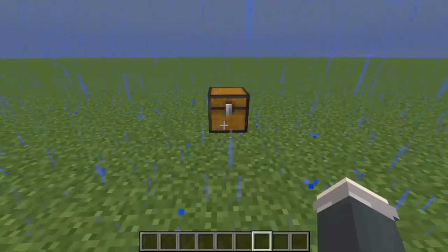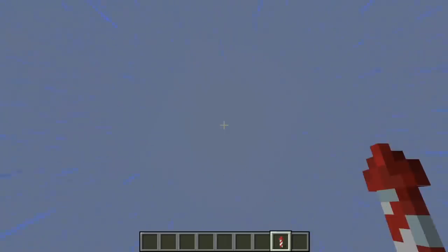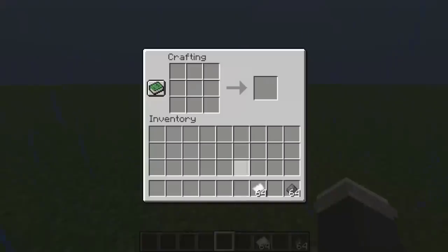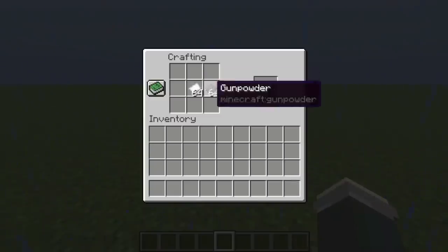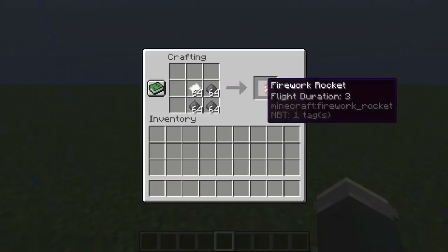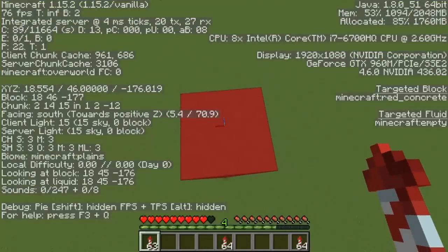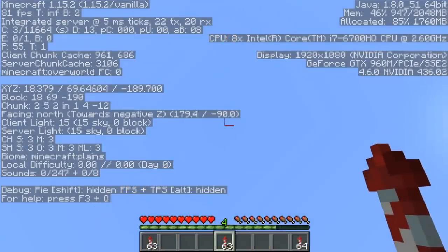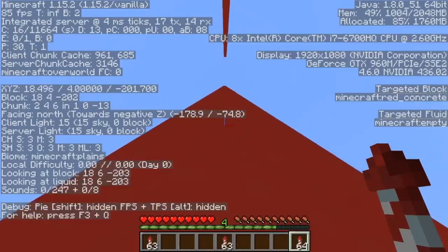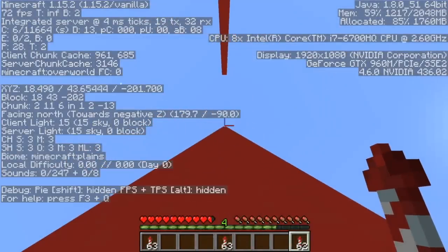The final item I'll introduce is the Elytra. We all know that using a firework you can soar into the sky with an Elytra. Depending on how much gunpowder you add to the firework rocket, the flight duration can go from 1 to 3. With a flight duration 1 rocket I was able to get a 46 block jump, with flight duration 2 a whopping 66 blocks, and with flight duration 3 I was able to soar 78 blocks into the air.